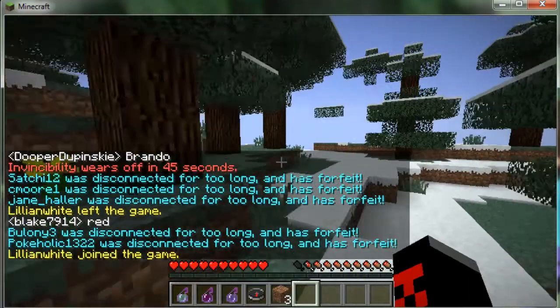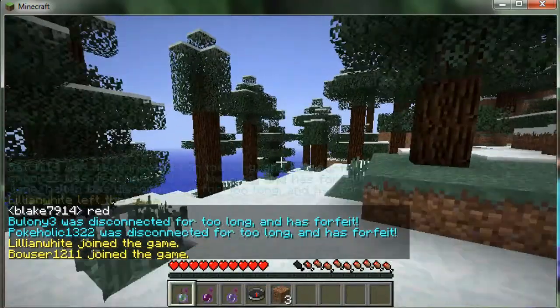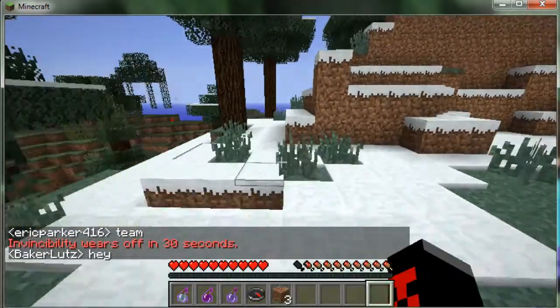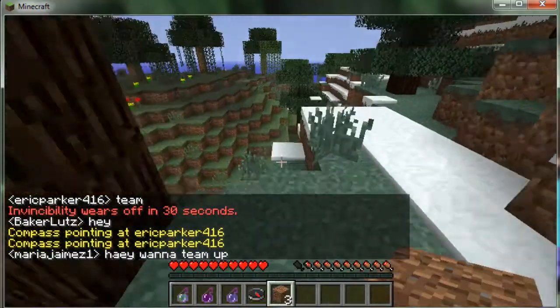Hello, this is Wizard101Aventures here with another MCPVP.com gameplay, and today I am a chemist. Chemists start off with three potions: an instant damage, a poison 2, and a weakness potion that lasts six minutes.